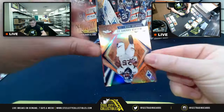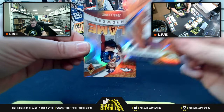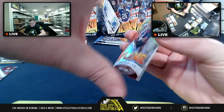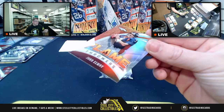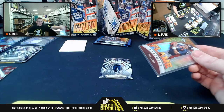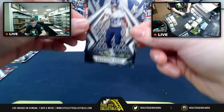Frank Clark, JJ Watt, and Melvin Gordon at 39-of-99 pulled. Host warns the next card won't be liked — then pulls a Flamethrower John Elway. He jokes that since he pulled the Broncos QB legend, he now has to pull a Herbert.